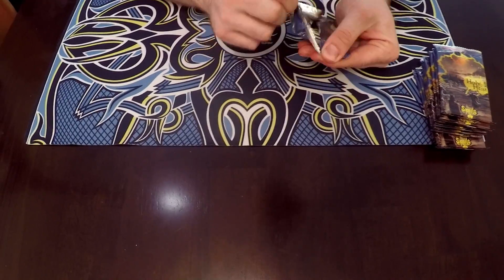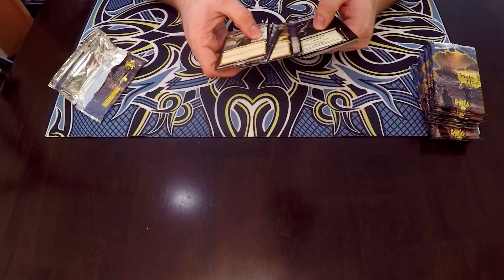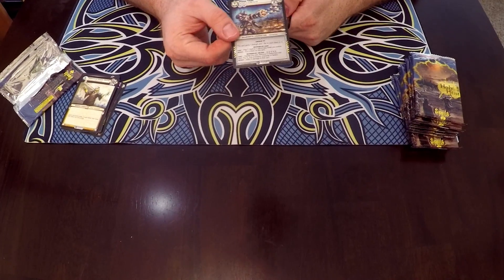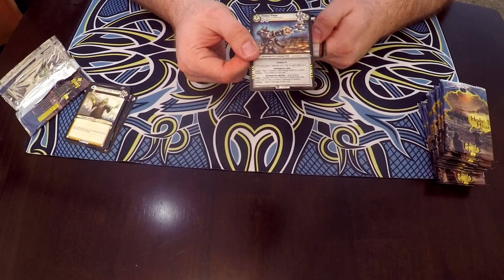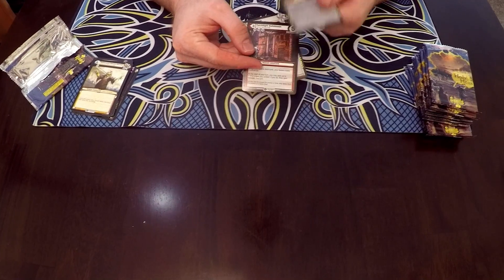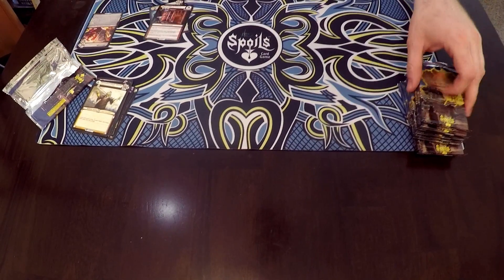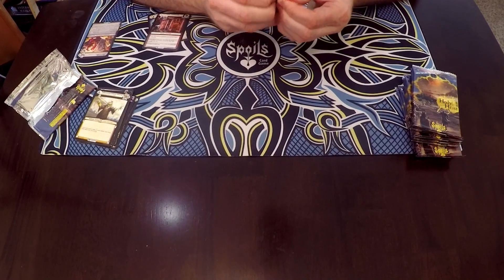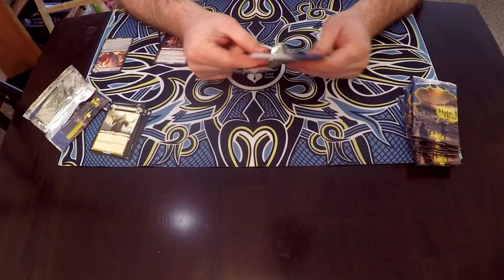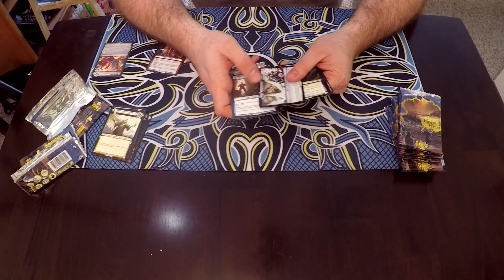Went through a few of the packs — going forward I'm going to focus on any rares or ultra-rares I pull. Nice — Prime Titan, that is a really cool card. And then another Micromajig token. A couple of boxes I didn't get any ultra-rares, but I did pull one of the full art clowns. I've always had a dream of building a clown deck, so I'm hoping that this box has an ultra-rare.